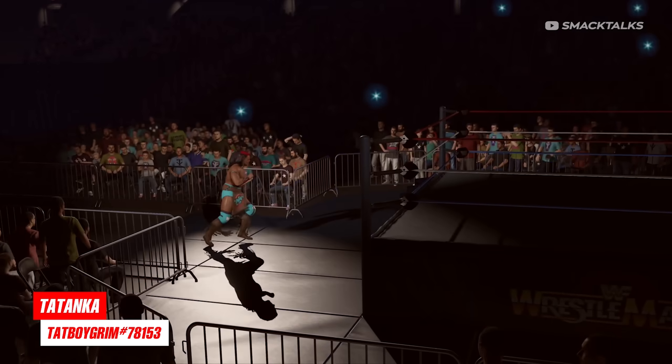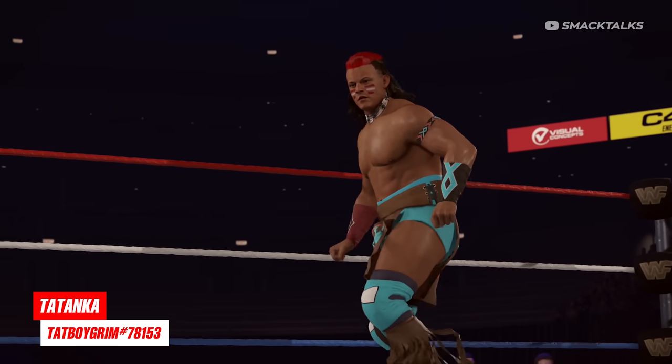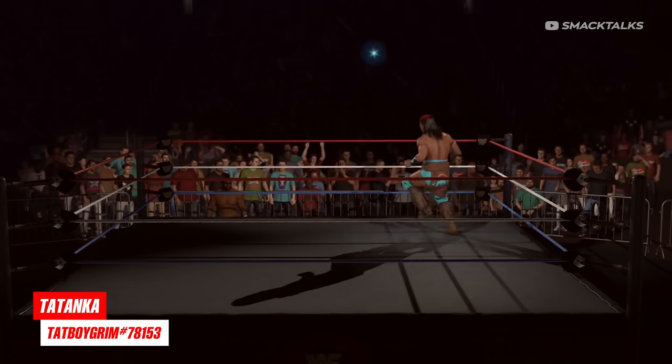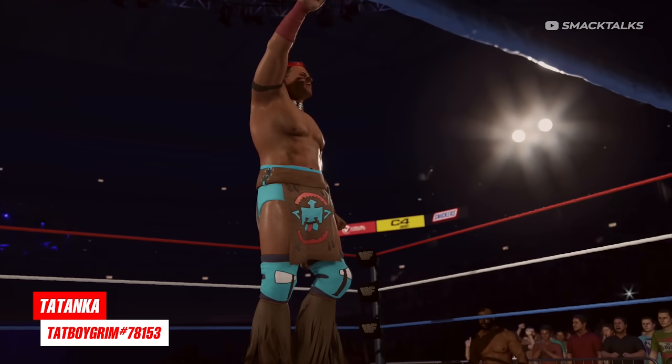Also from Tabboy Grimm, we have this awesome version of WWE Hall of Famer Tatanka, as Grimm's recreated his look from the Legends DLC that we got in WWE 2K17. Given that recent appearance, Tatanka also comes with his official entrance and victory motions, with a matching render image also included.